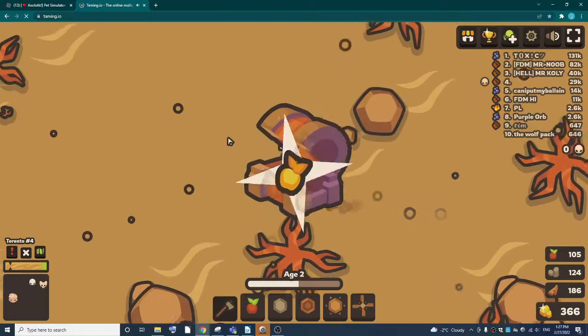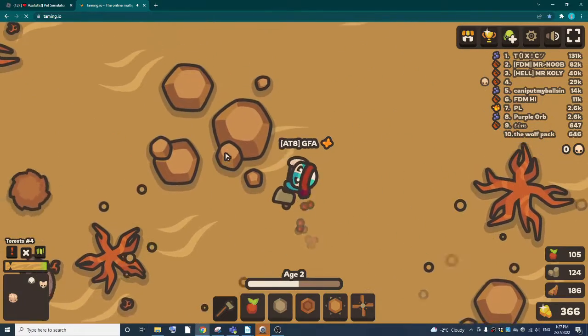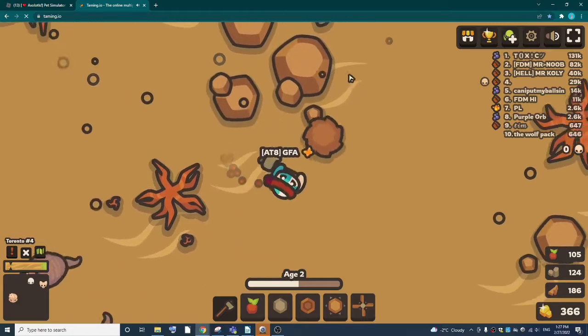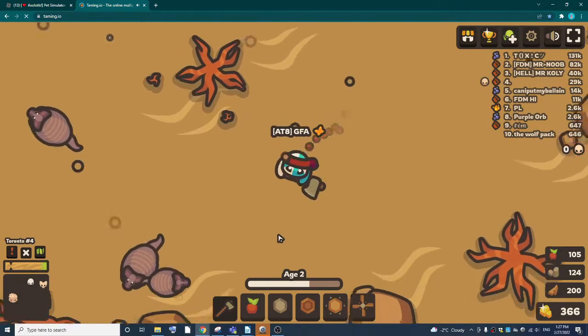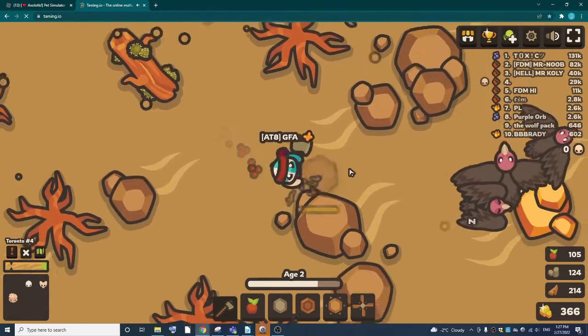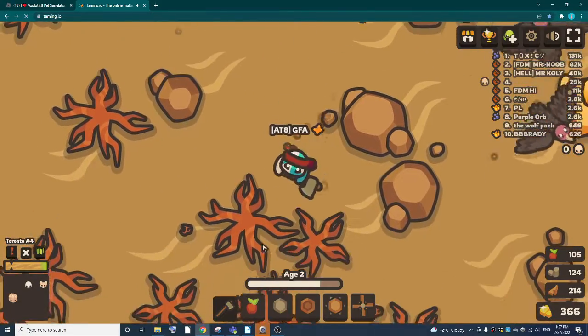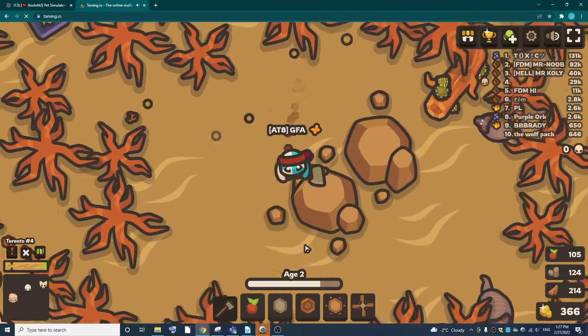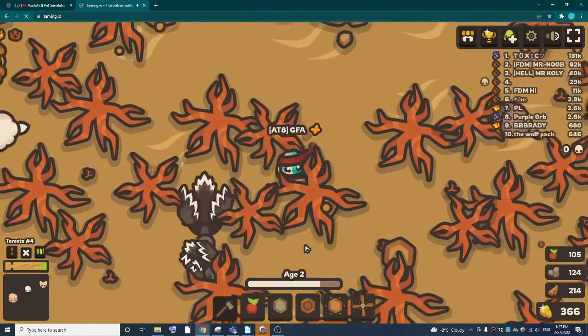I can also do a boss animal if you guys want — I'll just need to find it. Oh, I found this payball. Let's see if we get that armadillo. I don't have 10,000 golden apples; I only have 113 because I spent everything.